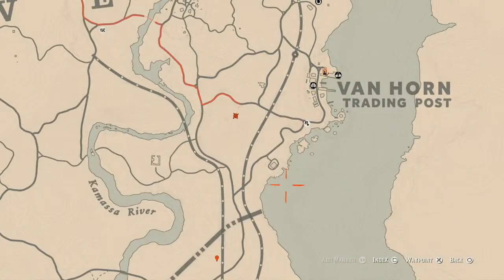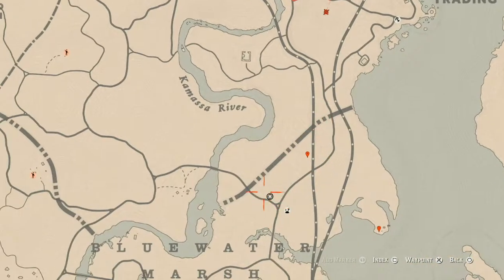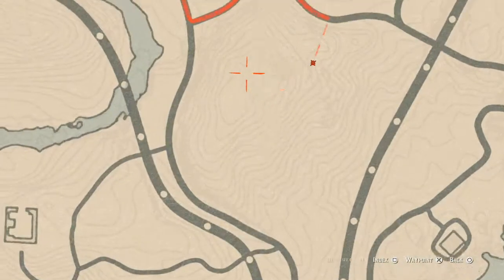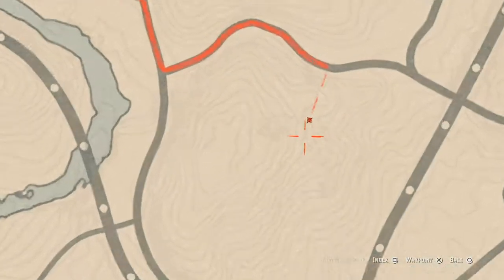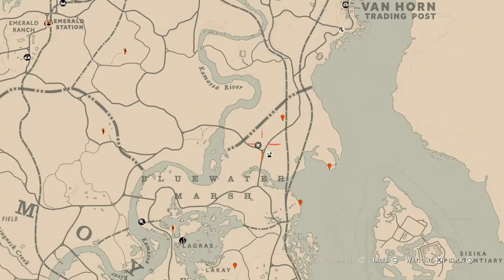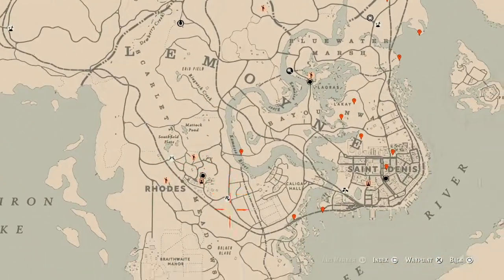The Caribbean Rum for today is closer to Van Horn but it's right outside of Madame Nazar's location, so if you decide to go to her, why not slide up here and grab this Caribbean Rum. It's on a platform — you have to climb a ladder, there's a platform, climb that ladder, there's another platform. Go all the way to the top; it's like an overlook for hunters. Make sure you go all the way up to the top at this waypoint and pay attention to the lines on the map.